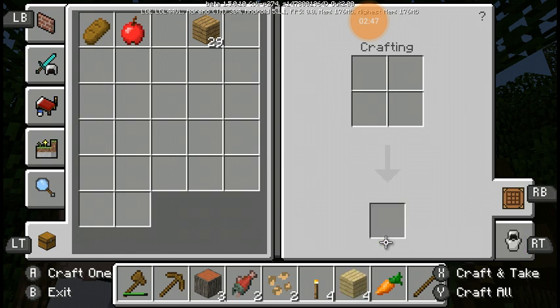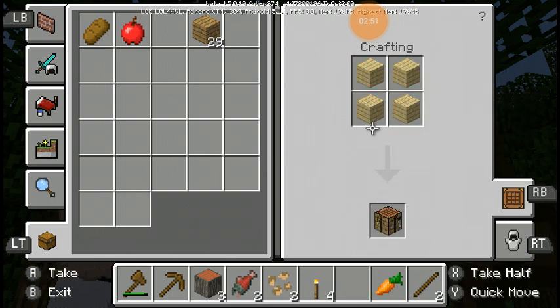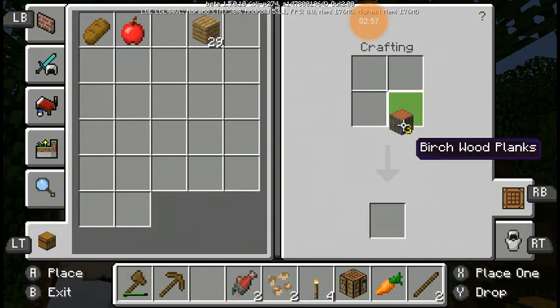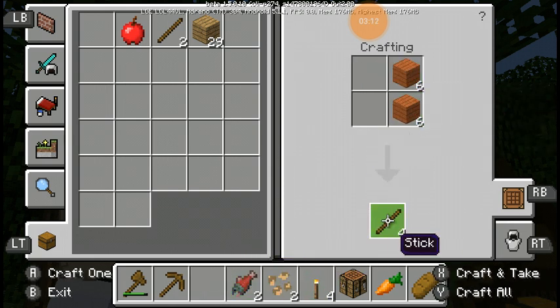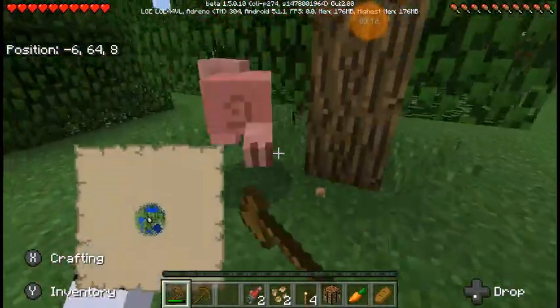We're gonna make a crafting table real quick. We're gonna turn the rest of the wood into sticks and put the sticks up here. We're also gonna take down the bread. So yeah, we're gonna take all this.